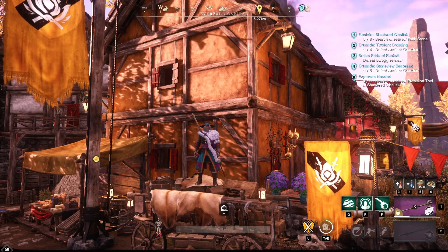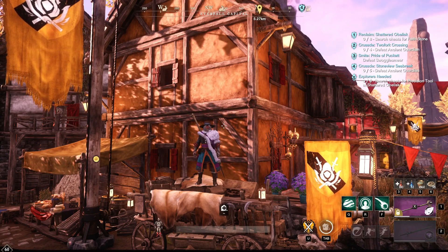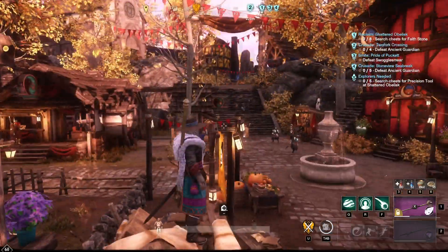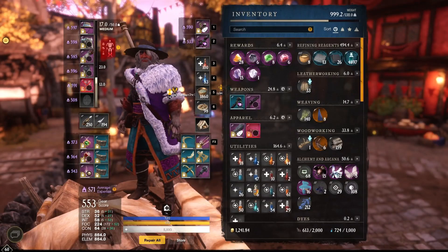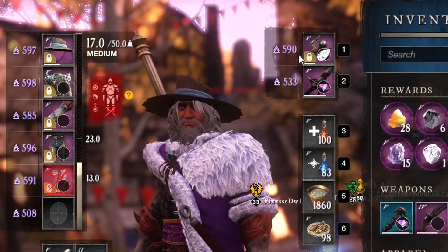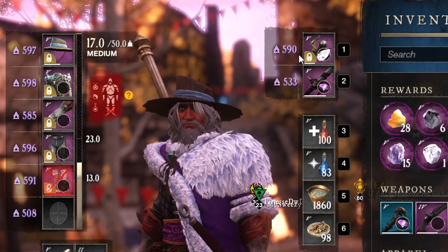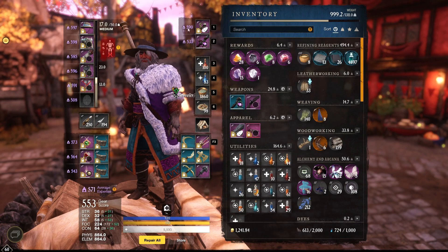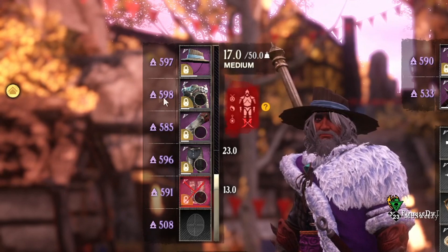Since the January patch that came out, I think like January 24th or something, it has changed as far as your gear score goes. If you open this up and go to your gear score, you'd see 590 before and think 'Oh great, this is as high as I could get it,' even though you can drop level 600 gear. The upgrade system would only allow this number to go to 590, so the object was to get everything to 590 to have the chance at dropping legendary gear at gear score 600. But since the update, this has switched to 600 now. So now we're trying to get 600 here.